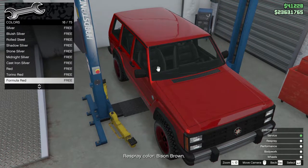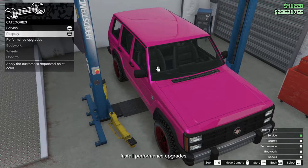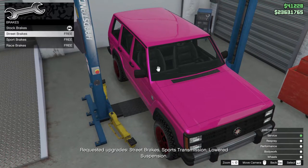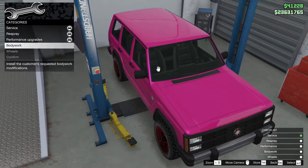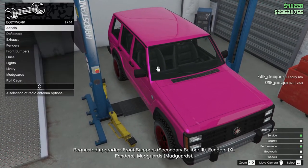What I don't know here is the respray colour on the bottom says Bison Brown, but I'm going to paint it pink, which is wrong. I'll speed it up because it gets a bit dull — you get the idea. And this is like a Jeep Cherokee as well, isn't it? It's not going to be the fastest car out there.